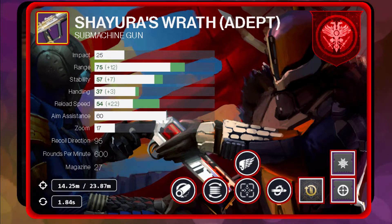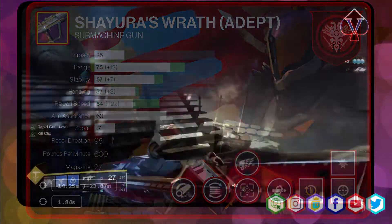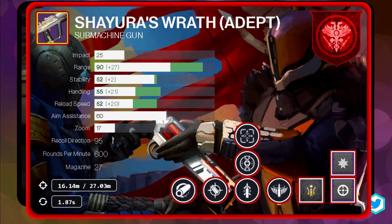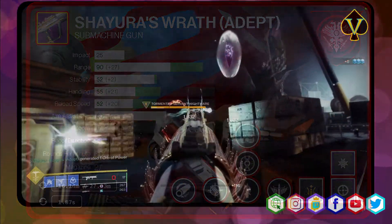Additionally, Flat Mag will further increase stability and consistency. Tunnel Vision is a great perk for the third column since it is also activated when reloading after a kill and will highly improve target acquisition and aim down speed. A very nice PvP roll with high range and high overall stats can use Celerity, which highly buffs handling and reload speed. This roll will perform very well, maximize the stat benefits of this weapon, and make it highly lethal when you are the last fighting member.